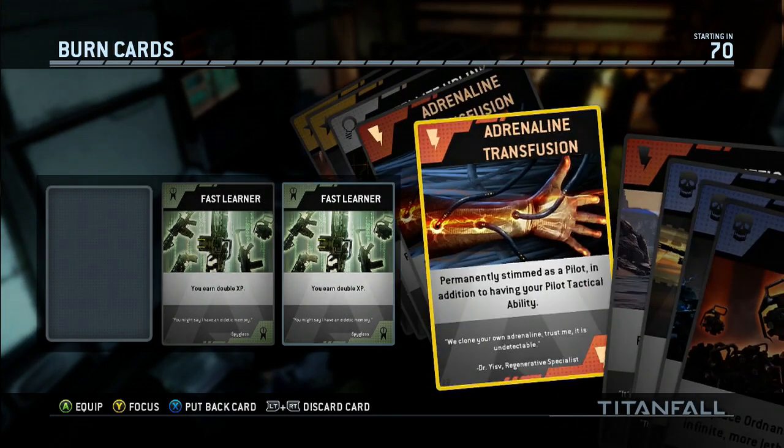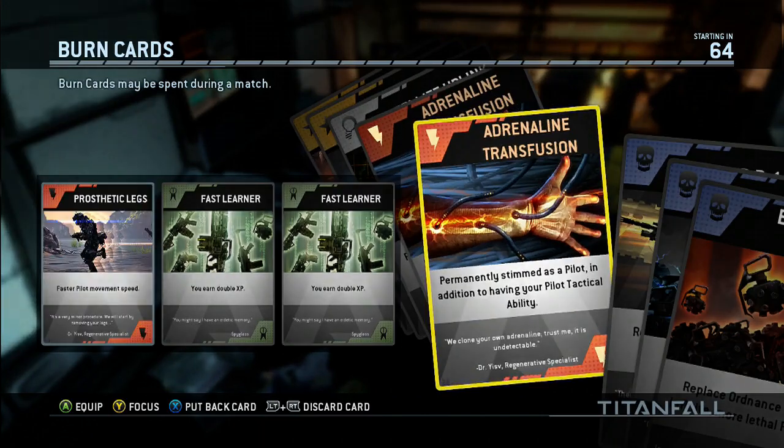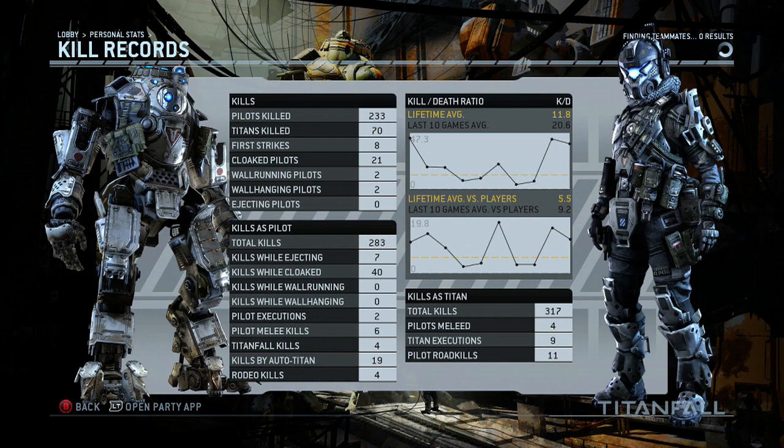I'm trying to rank up faster because I'm uploading these videos and it's taking me practically a day to do five videos, but my PC is going to sort that out. We're going to look at my kill records: 9.2 average in the last 10 games, a 5.5 K/D ratio lifetime average. Against non-human players it's 11.8, and the last 10 games are 20.6 average. Pretty high K/D — so I hope you take some of my advice into play and it helps you throughout your gameplays.